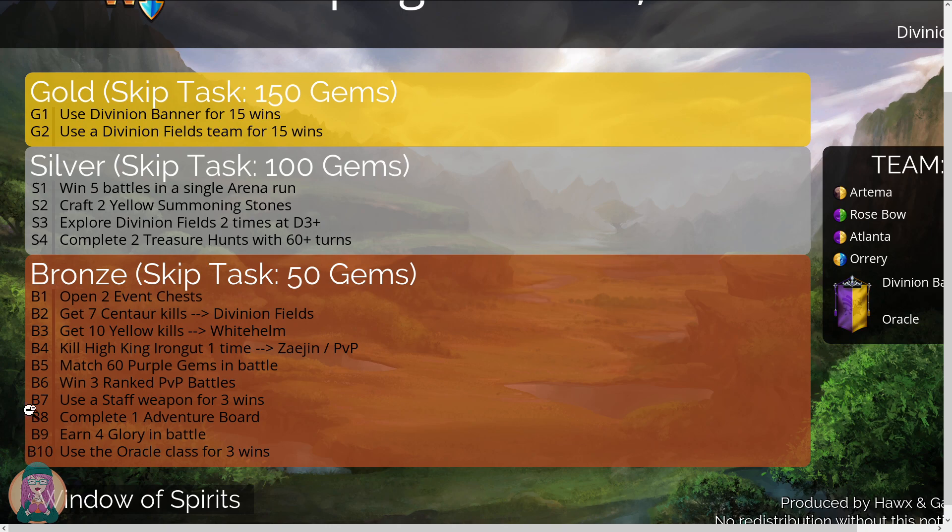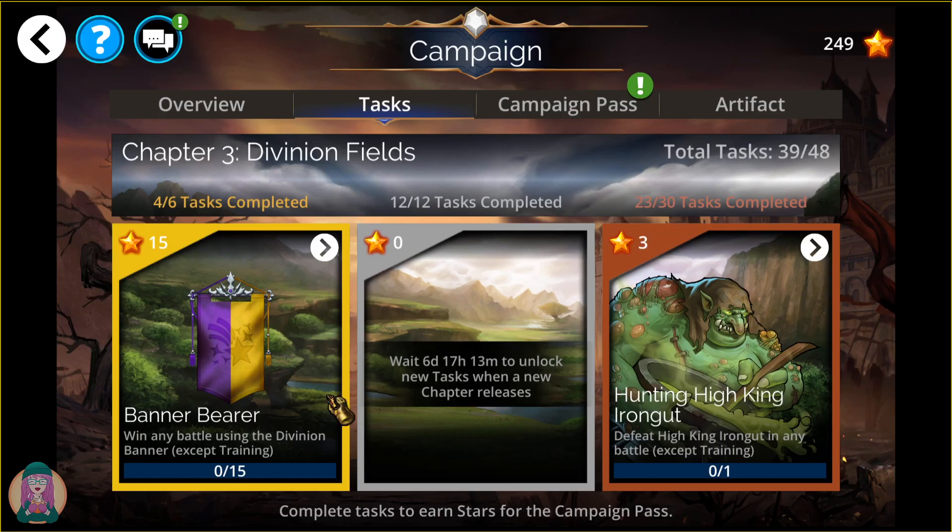Just a note: for finding High King Iron Gut, if you decide to do it in PvP, you don't have to do ranked PvP — if you don't like ranked, just do it in casual. The ranked PvP battles task has to be ranked, but for the glory, you need to do that in PvP and it can also be casual if you wish.